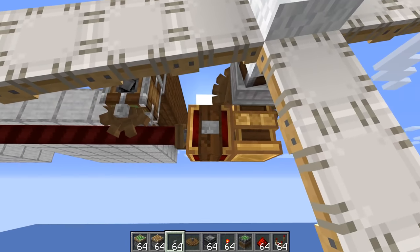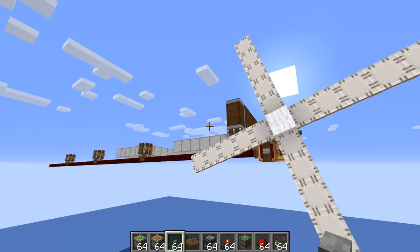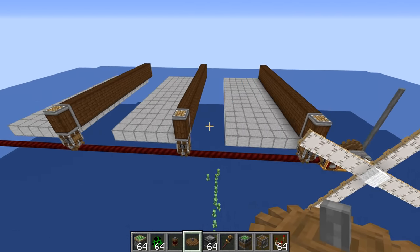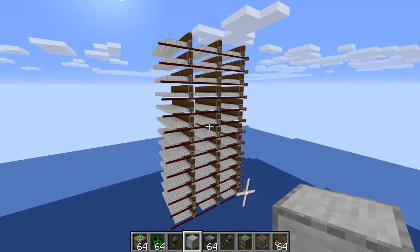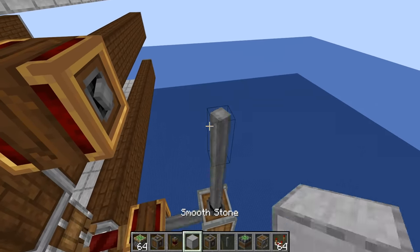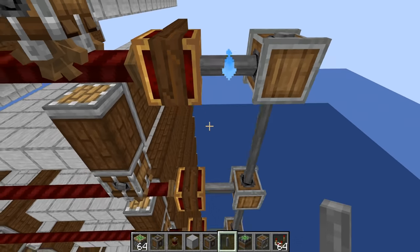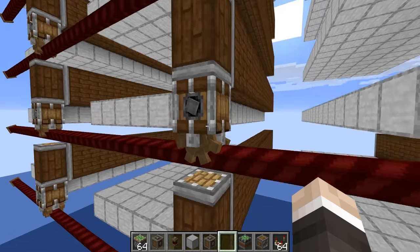Hopefully this little setup here should work. Activate — and that means business, doesn't it? This actually could be — we might actually make something that works here. We just need to verify that it does in fact push mobs. It does, and it does a very good job at it. It is time to increase the size of this thing substantially. If I can spell clone correctly — the size of it has been increased substantially. Now just to connect them all up, which should be as simple as vertical gearboxes running directly into these. Just looking at this thing, I feel like we might run into some slight stress-related issues here.